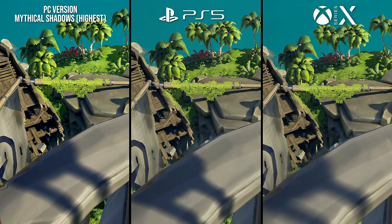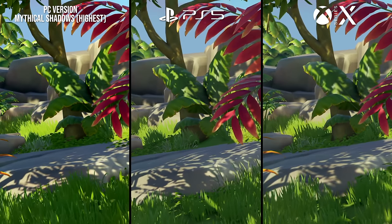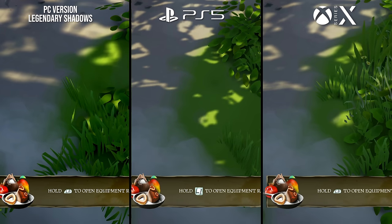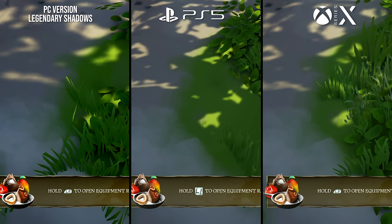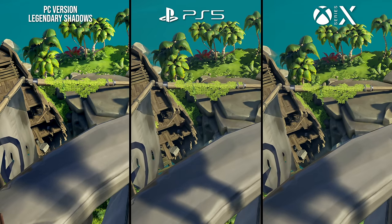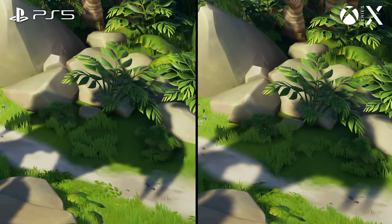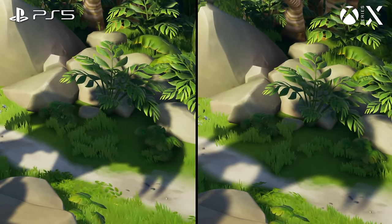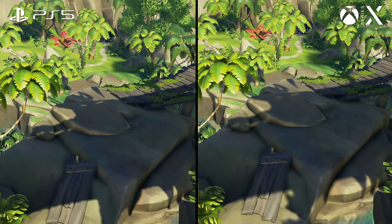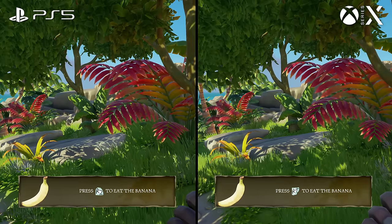The PS5 and PC exhibit similar-looking shadow detail, with slightly stronger filtering on PC. But if we step down to the Legendary setting, both consoles clearly offer better and cleaner shadow rendering than the PC. I can't quite tell if this just comes down to a difference in shadow filtering, or if the PS5's shadow resolution has been upgraded relative to Series X, but it is very curious. I tended to prefer the PS5's shadow rendering, though it's not a difference I'd fixate on outside of head-to-heads.